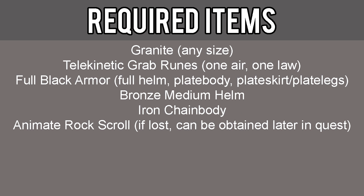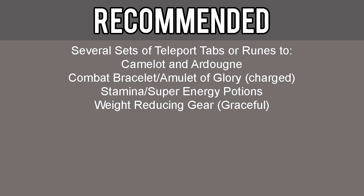The required items for this quest include granite of any size, telekinetic grab runes (one air and one law — bring extra just in case), full black armor including the full helm, plate body, and plate skirt or plate legs, bronze medium helm, iron chain body, and animate rock scroll. If you have lost this item you can get it from Wizard Cromperty later in the quest. Although not required, it is highly recommended that you also have several sets of teleport tabs or runes to Camelot and Ardougne, a combat bracelet or amulet of glory, stamina and super energy potions, and weight-reducing gear such as graceful gear.